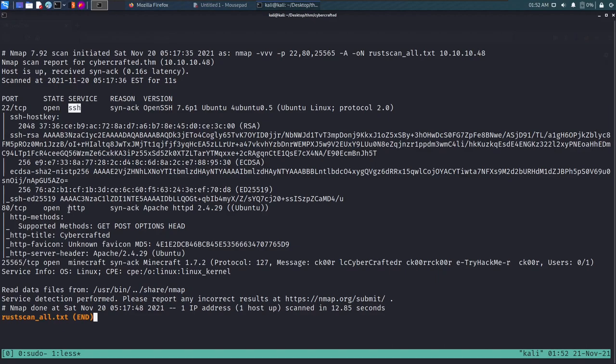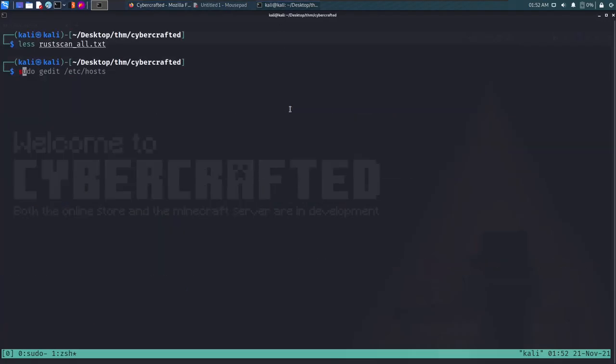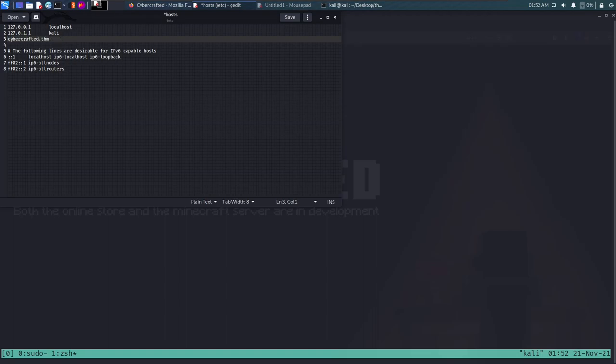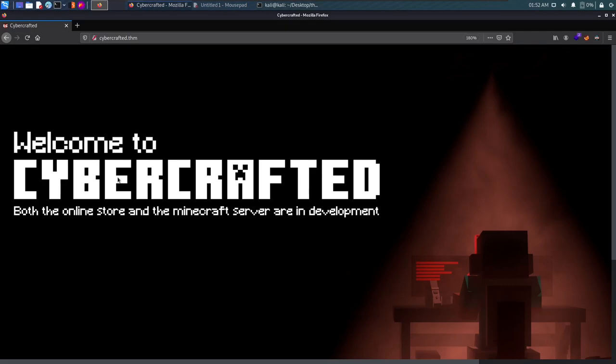Let's quickly open the HTTP port in the browser. As we hit enter, the IP changes to cybercrafted.thm. Let's copy this and add this entry to our /etc/hosts file — we'll add cybercrafted.thm and the IP.